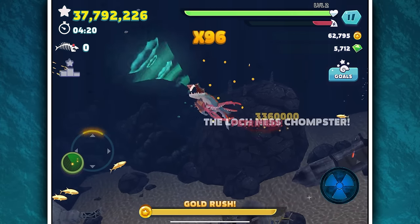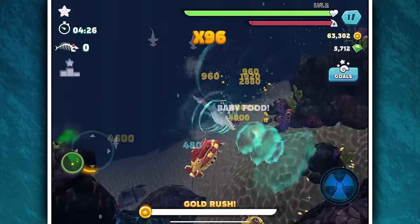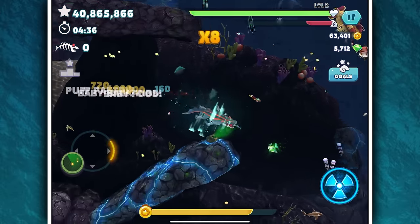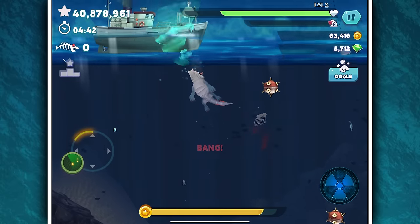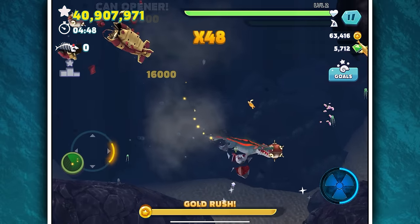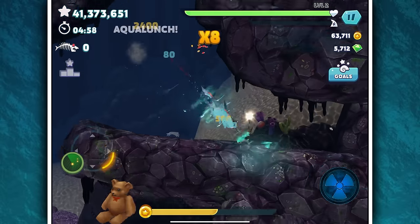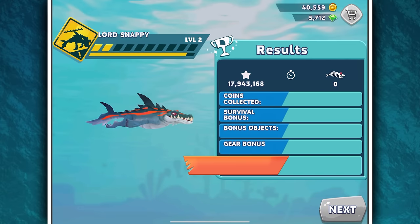Did you see that? We're at 37 million. Hit the submarine — that gives us a cool 1 million. I feel virtually unstoppable with this thing. We've already got 63,000 coins; I think we needed 100,000 to get the other shark. By the end of this one we're probably going to be able to do the lower level shark. And there we go — 41 million score and 5 million coins. A very quiet screen — why's there no music?